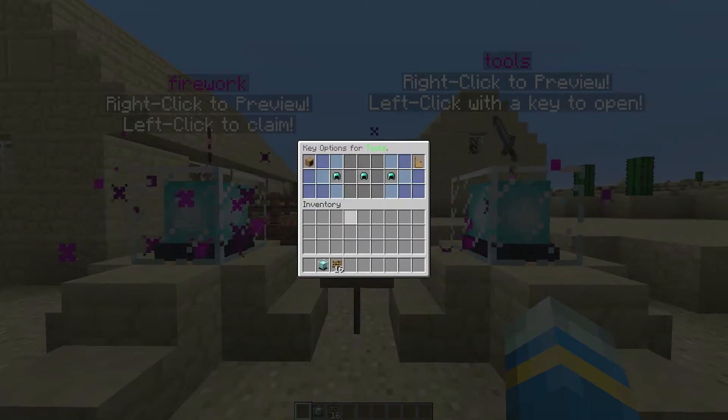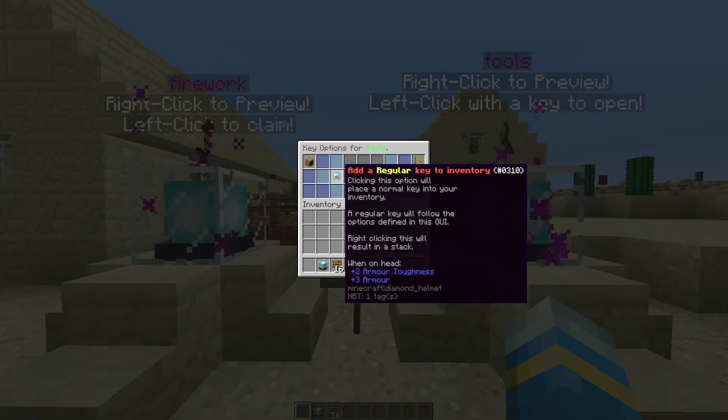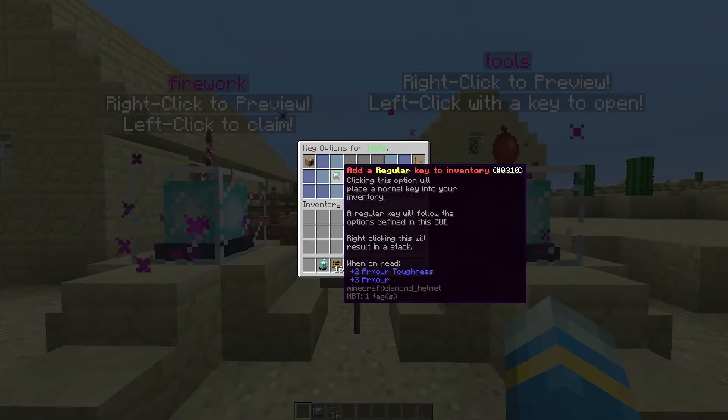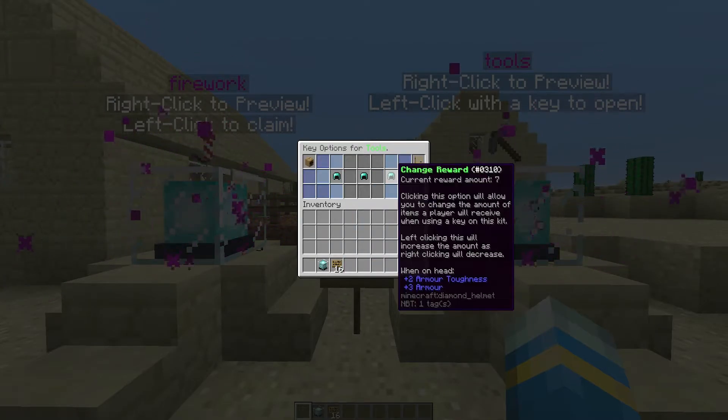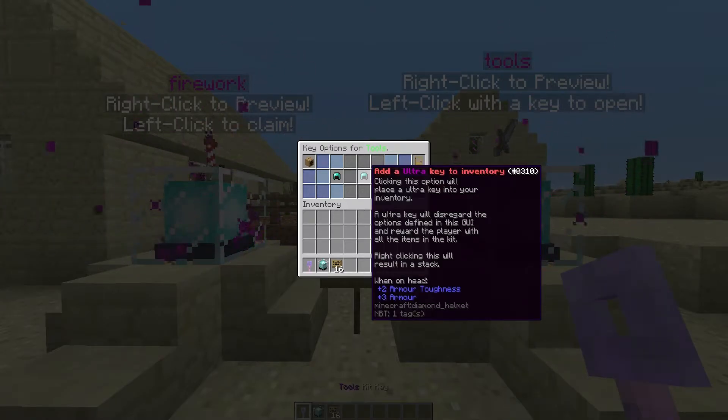Let's go back to the key options. This is a really cool feature — there are a couple of keys here. The regular key will allow a player to get some items from the kit but not all of them, so you can change the reward to four items instead of nine or however many there are. The ultra key will just give you all of the items, so let's give ourselves one of these.